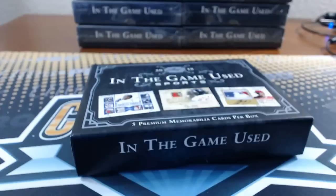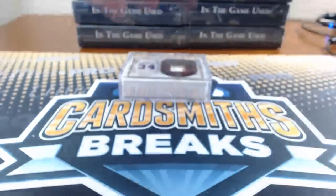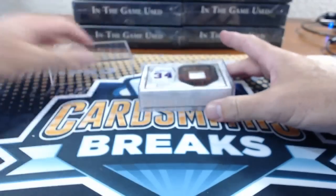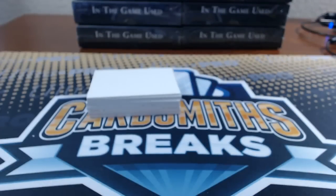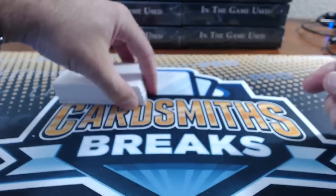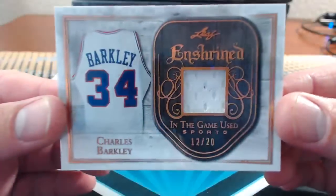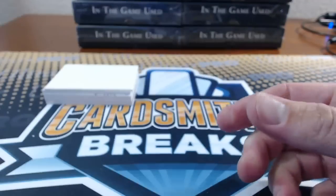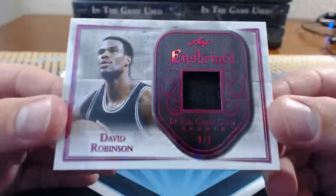Number one is One Touch Cards. Gervais, did you get into Premier Hockey last night? Hockey break's filled — it was amazing. Charles Barkley, 12 of 20, number one, One Touch Cards. Enshrined Relic. David Robinson, 3 of 3, Enshrined Relic.